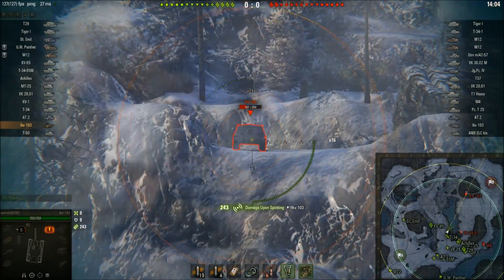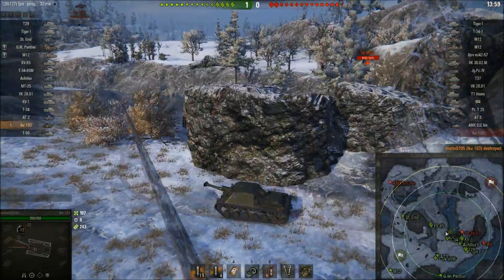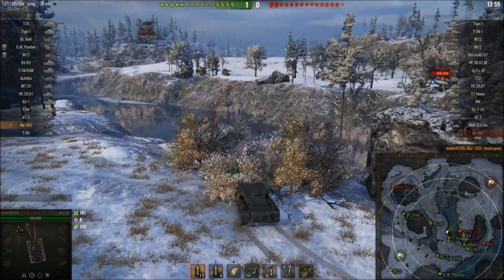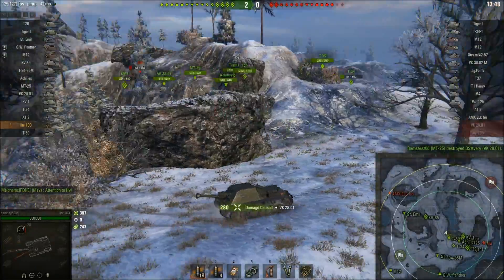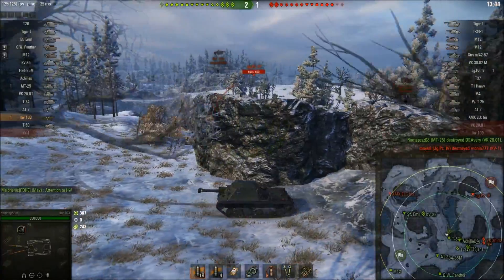Slightly better than the Tier 3, but fully aimed on a stationary target — this is when this gun is good. You can see the camo rating here. Didn't get spotted, even with that IKV-103 sitting still. Then the VK comes out. He does spot me, but we get one shot in. You can see the reverse speed is quite good and the mobility is quite good — we get into cover.